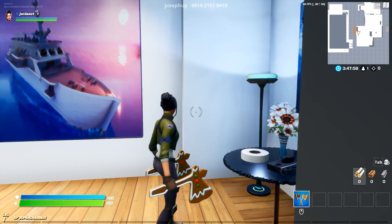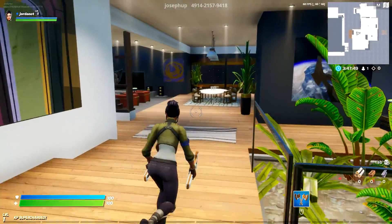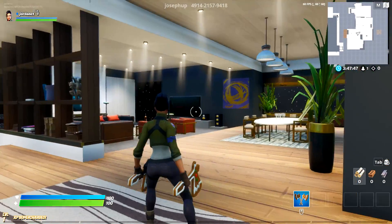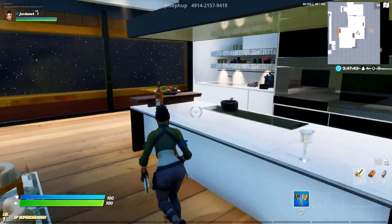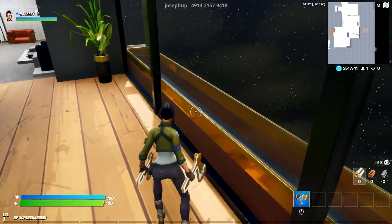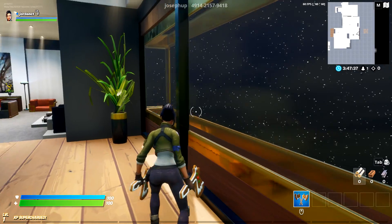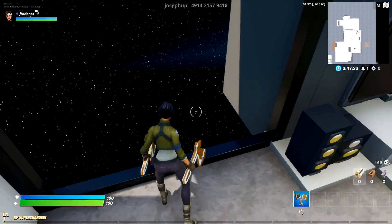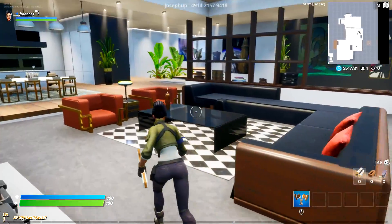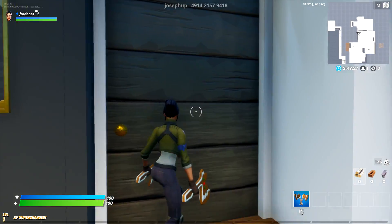We even have toilet paper — we need rolls of toilet paper! This looks amazing. I don't think I've ever seen a house or apartment like this in Fortnite. This looks exactly like the one in GTA, except it looks like we're kind of in space. We're just gonna roleplay and act like we're so high up in the penthouse that we can't see any other buildings.